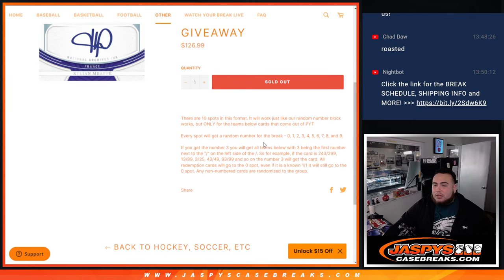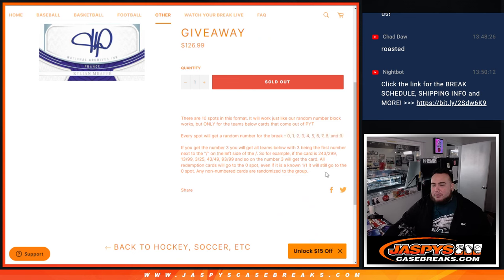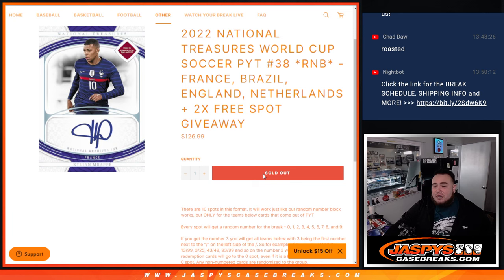If there are any hits for these teams, they'll be distributed via RMB serial number break — you'll get randomized a number from zero through nine. If your number matches the first number on the left side of the card, that'll be your hit. There's your examples there. Any one-on-ones go to spot one, and any redemptions for any of these teams automatically go to spot zero.